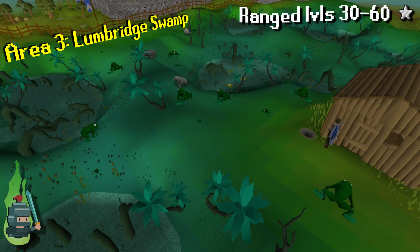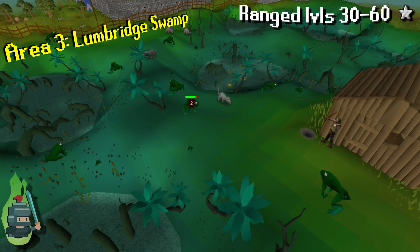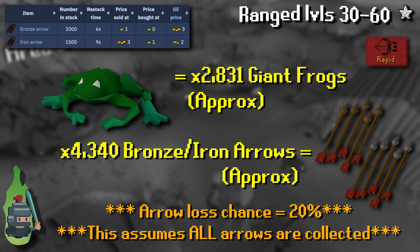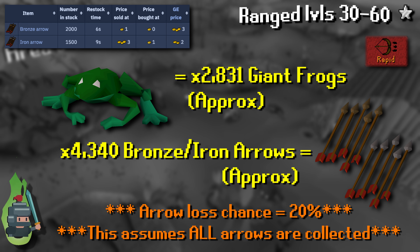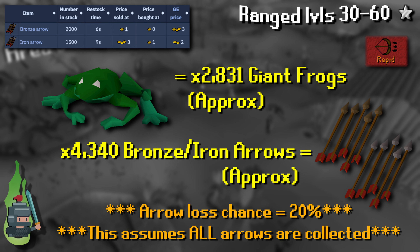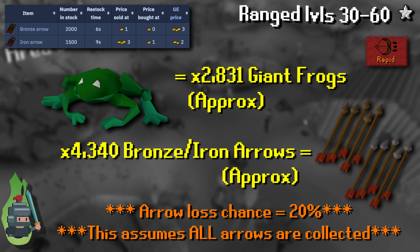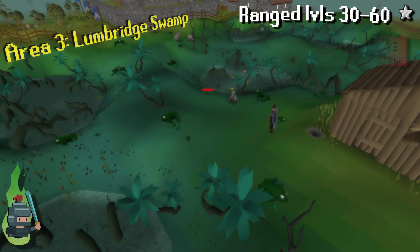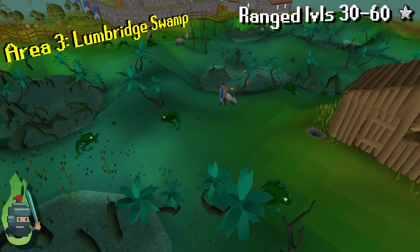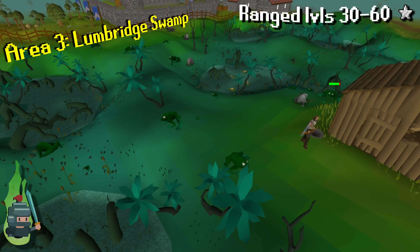Stage three is for range levels 30 to 60, and it's a classic — the giant frogs. There's a big jump from 30 to 60, so there's also a big jump in the number you need to kill: 2,831 frogs. I recommend you continue using bronze or iron arrows, of which you're going to need around 4,340. These are really good because they drop big bones, great for training prayer, and they also have really low defense with really high hit points. That means for each frog you get more experience for less clicks, which is always the name of the game.